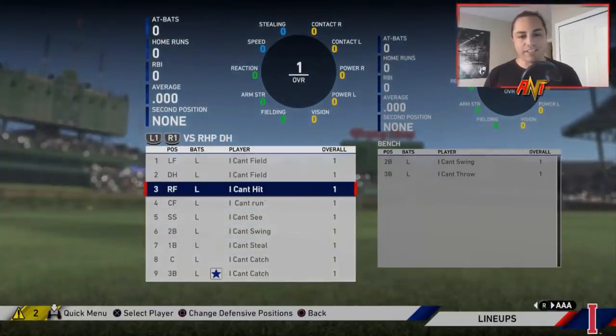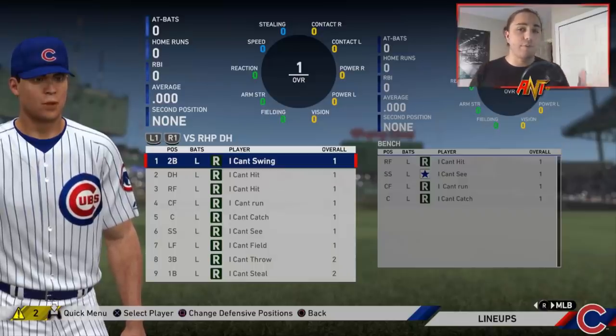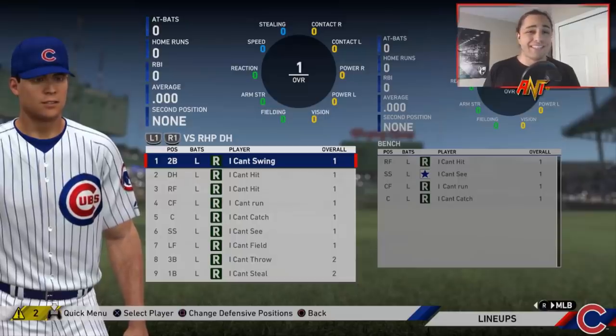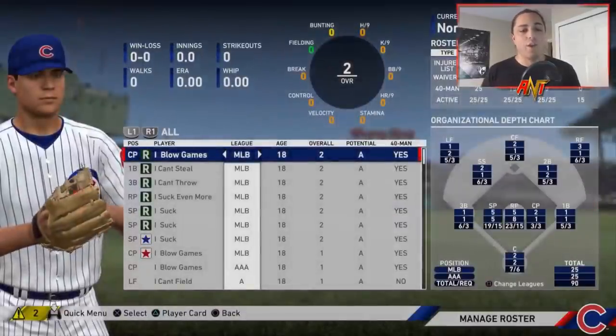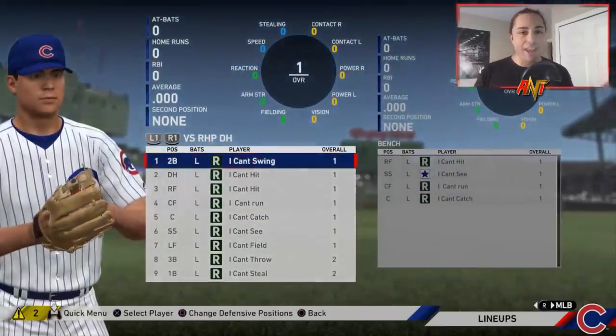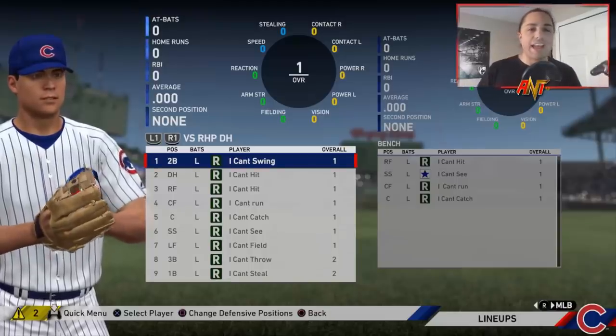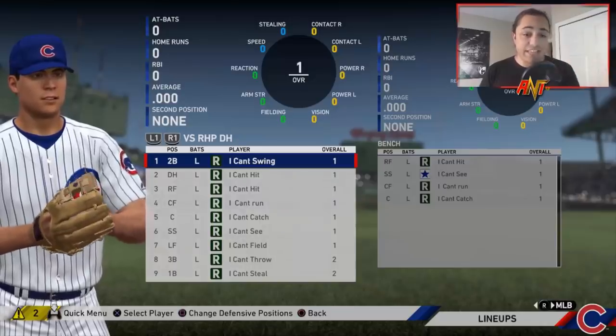I know that's kind of annoying to see, but there's just no other way. When I made my zero overall franchise and edited every single player down, just for one MLB team that takes close to at least an hour. So doing this for every single player in the entire organization for every single team, and changing the names — this probably took way too much time. I had to use this roster.